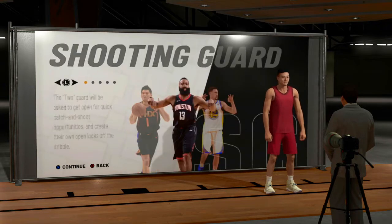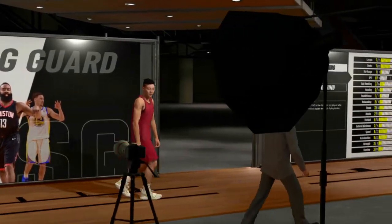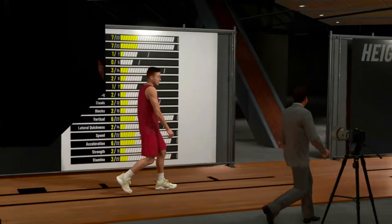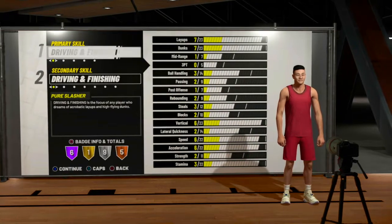Today's video, we're gonna be going over the Shot Maker vs the PlaySharp, and I'm gonna tell you guys in my opinion which one is better. Obviously, you wanna make them a shooting guard — both of them. If you make either one of these builds, make them a shooting guard. We're gonna get into the badges first, then we're gonna get into the attributes, and then I'm gonna let you guys know which one is the best overall.